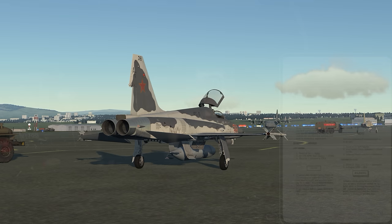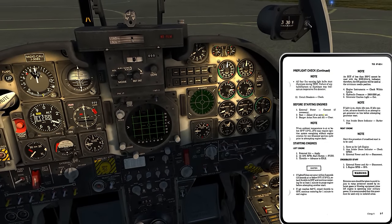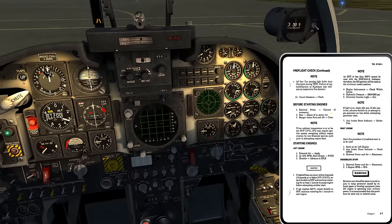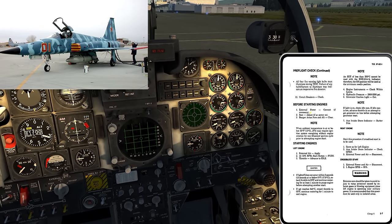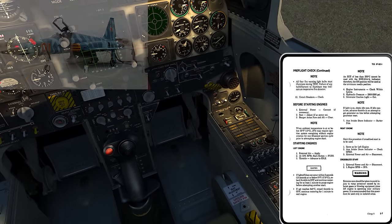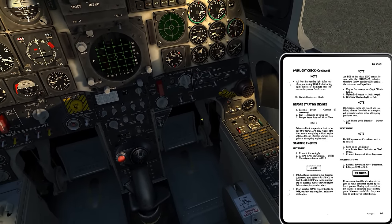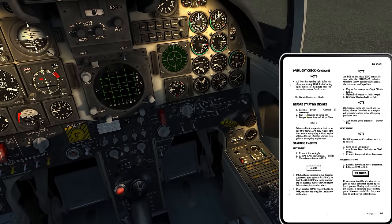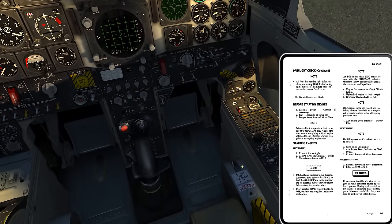Getting back into before starting engines: external power - connect if necessary. We're doing this as a battery start so I don't need external power. We saw the receptacle on the left side aft during the walk-around. Seat adjust: if AC power is on, there's a seat adjustment switch, but it won't work off battery because we only have DC direct current. I need the generators up and running, or external power providing alternating current, for that to work.